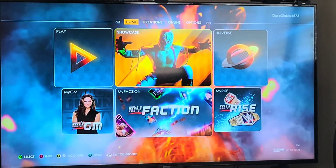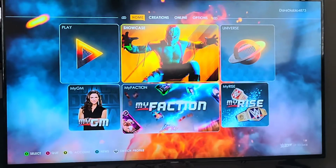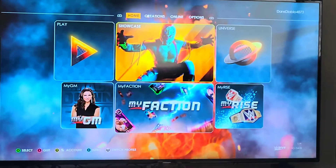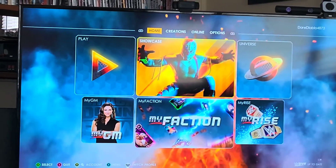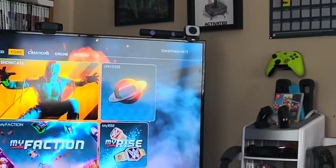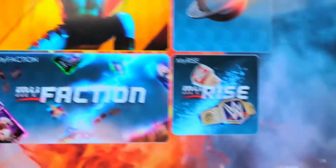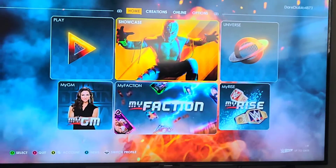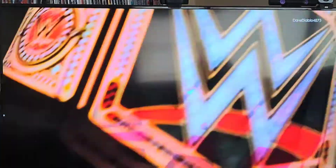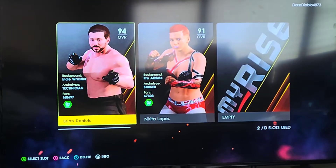Alright, so here we are at the main menu of WWE 2K22 on the Xbox Series X. You can see in the bottom right corner it says version 1.14 down there. So we are up to date. And I'm going to try to load MyRise. Let's see if it finally works. I don't have a lot of high hopes.